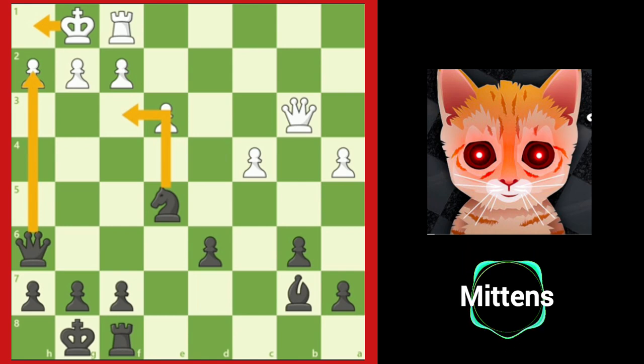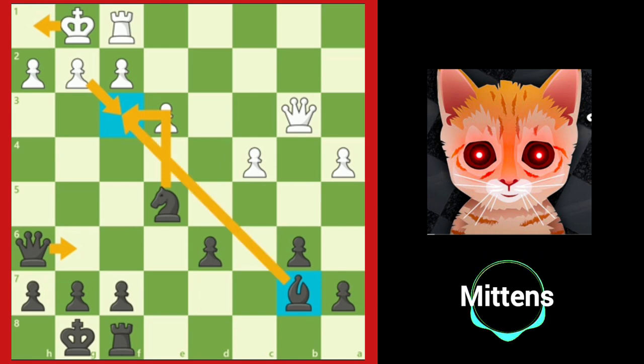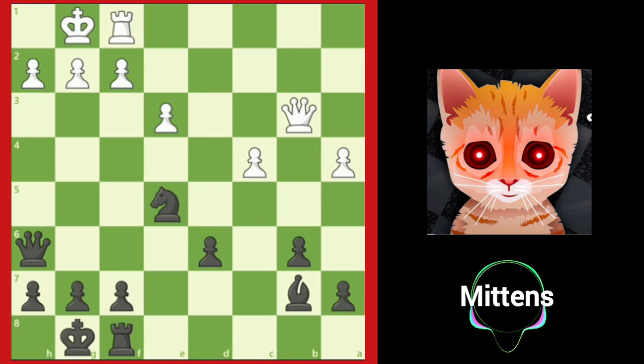After knight f3 check, can't white just take the knight — g takes f3? Well yes, but does that allow another check? Now that the g-file has been opened, the queen can go to the g-file and check the king with queen to g6 check. That forces the king to h1, and now can you find one more check? We have a pawn on f3 no longer protected — the bishop on b7 could capture the pawn and deliver checkmate.